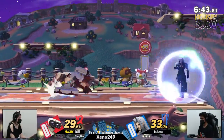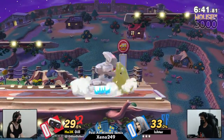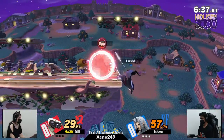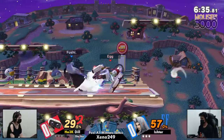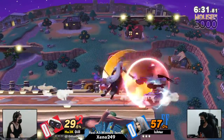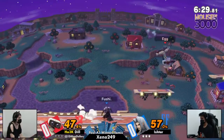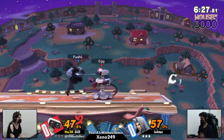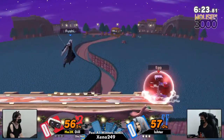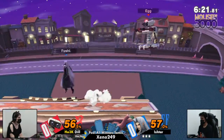Rob might have a bit of a hard time getting in on Sephiroth, but Rob does have other things such as his neutral B and of course Gyro, which is a really great projectile. It's great for quite a bit of setups, pretty dang good for neutral, and especially good for ledge trapping as well.